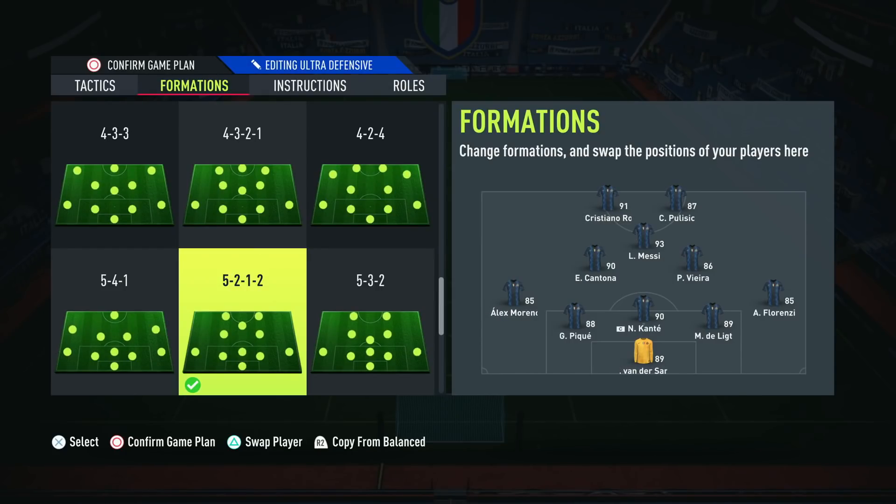Hey guys, welcome back to another FIFA 22 video. Today we are going to be going through this formation — the 5-2-1-2 — and why I think this formation is absolutely unbeatable. On the right hand side you can see the team we are using. Yesterday I had this 5-2-1-2 in the draft and I absolutely spanked and smoked everybody, got through in about 20 minutes and managed to get another draft win.